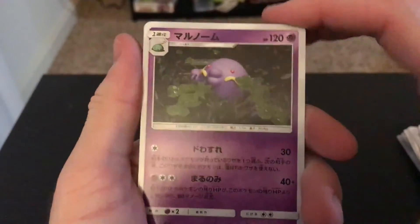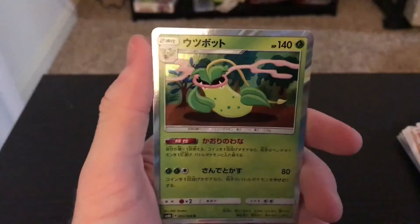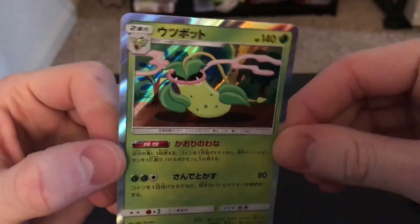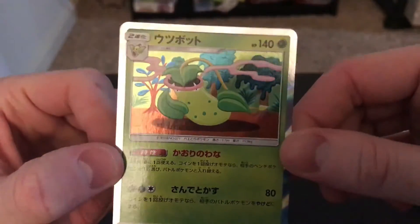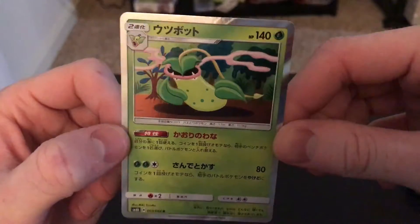We have Swalot, Larvitar, Voltorb, Lure Ball, and Weepinbell holo. That is a really clean holo too. I'm not actually sure what set that's from - it might be from FireRed LeafGreen. But you can see the holo effect takes up a majority of the card. It's really cool.